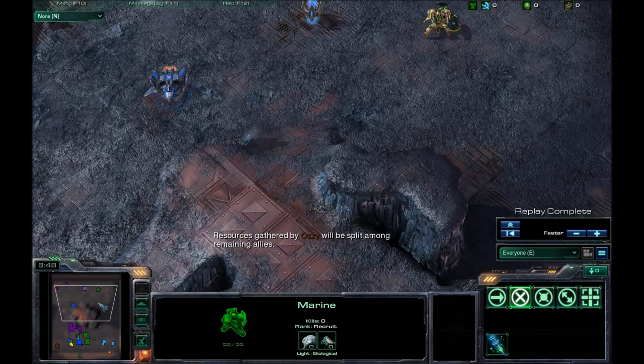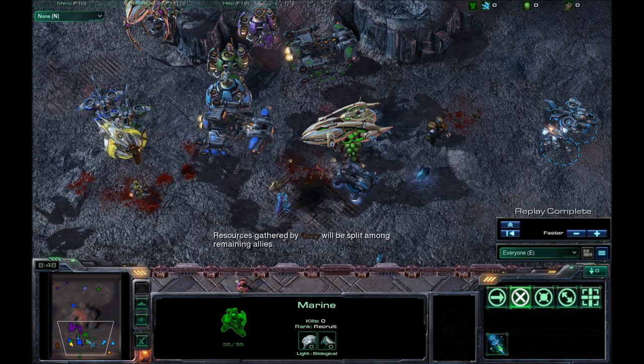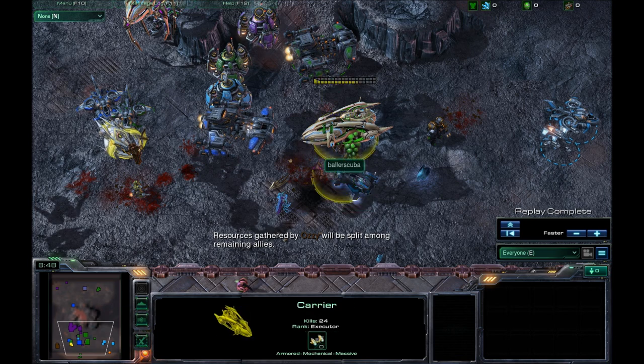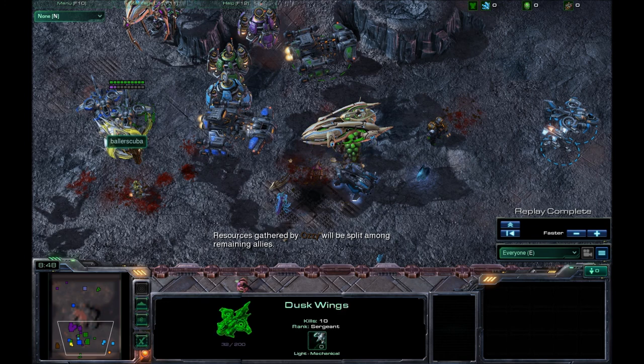I wish it was bigger, and I really wish there was more of an ability to come back. Maybe make the units more valuable. Because towards the end it was kind of like just attack-move over there and it should be fine. Any way to make them more valuable and enforce me to use their abilities would help in this game.